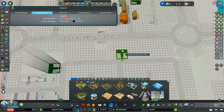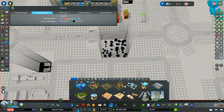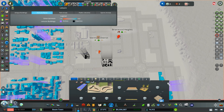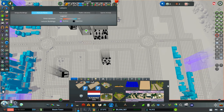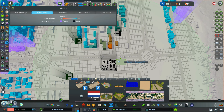Let's see if we can snug in a big apartment here — that's too big, too small, that'll fit nicely. I'll do it on this side of the road and also the other side. At the same time, we put a parking lot there. I also notice that residential demand has dropped — it was so big and now it's gone.